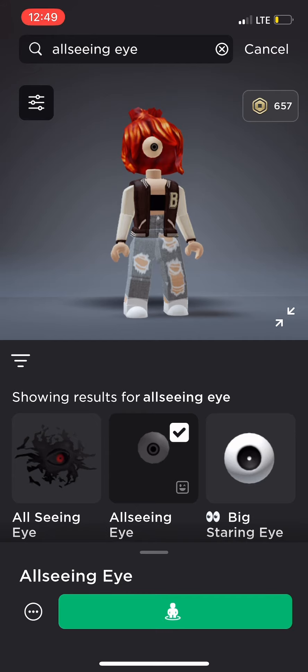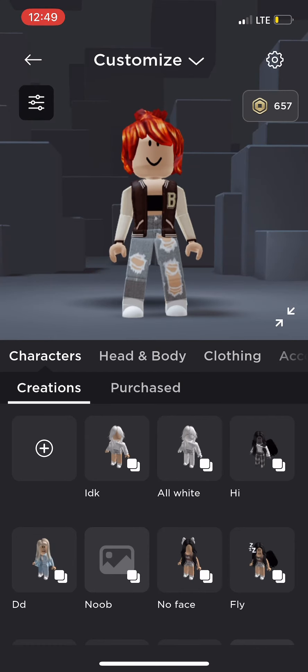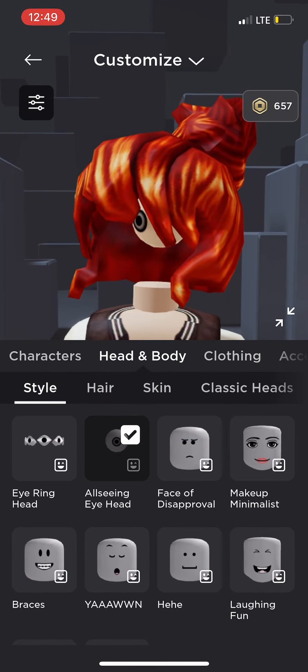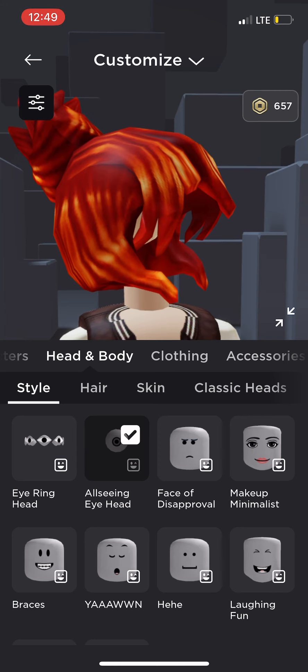It's going to look like this when you first put it on. Make sure to buy it or else it won't work, obviously. Now let's go to customize — it won't be on right away. Go to head and body, then go to style and hit 'all seeing eye' right there.